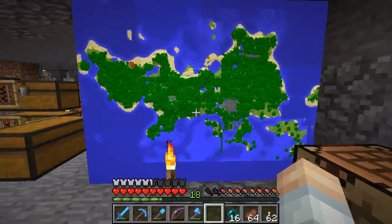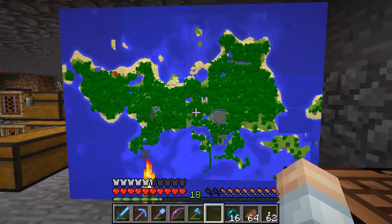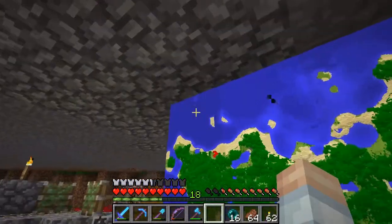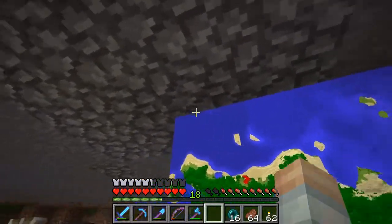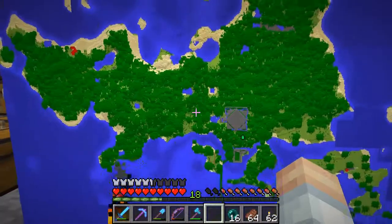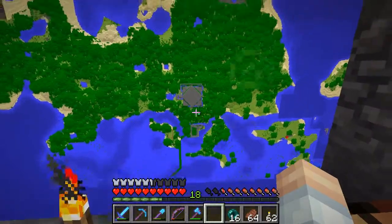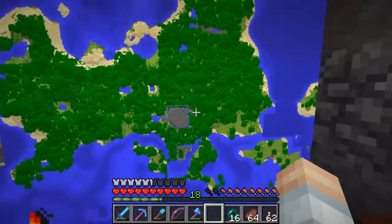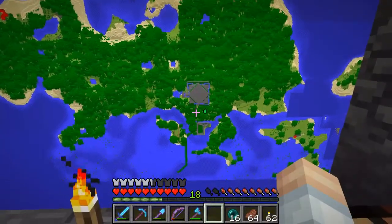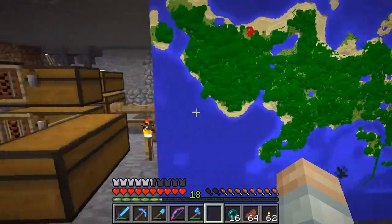Hello ladies and gentlemen, this is Soak the Great and I am hanging out right here taking a look at my jungle island map. You can see the ocean monument way up there, kind of peeking out - you can't see much, it's just the roof. But the main reason I'm doing this is because I want you to take a close look and see if you can figure out if anything has changed. I know what's changed, but do you?